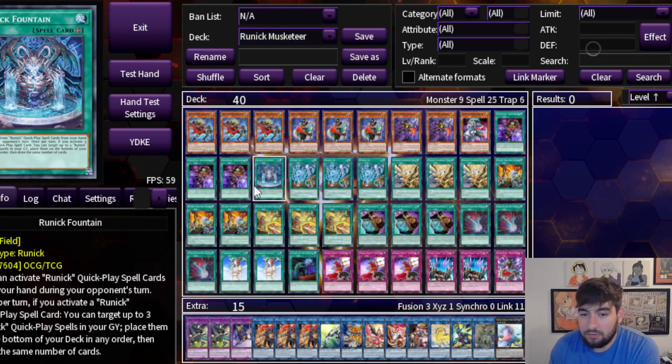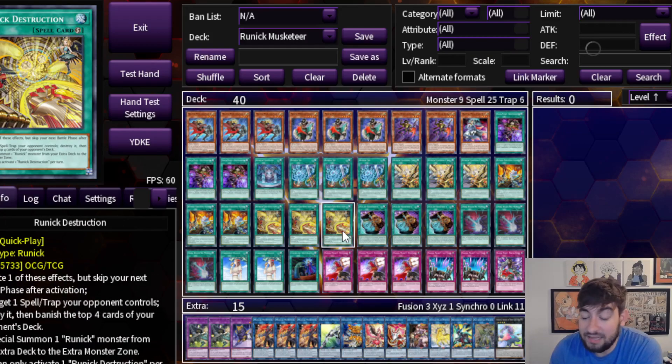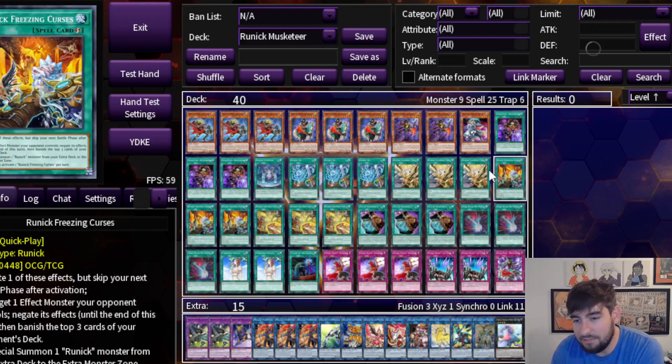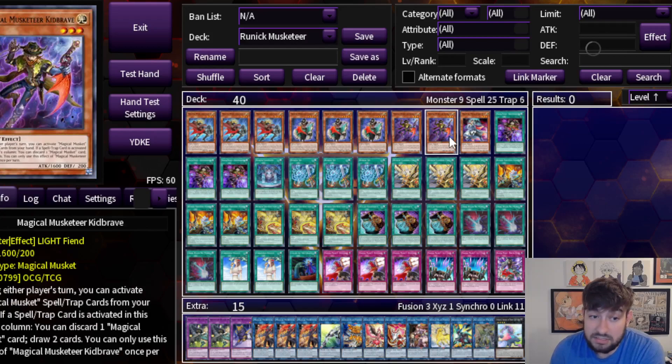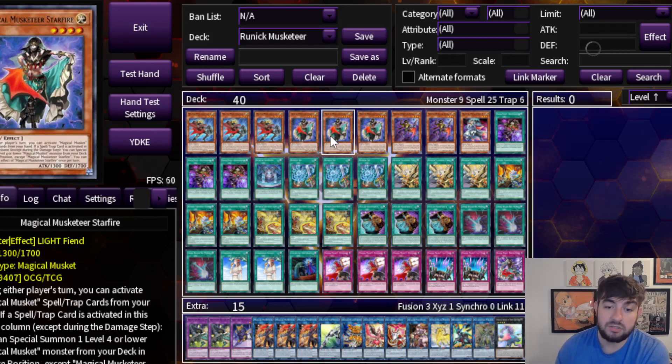Looking at the last build here, the coolest one in my opinion that I think has the most synergy overall is definitely Musketeers. I think this deck is really sweet. I think this becomes the best way to play Musketeers — maybe not the best way to play Runic, but the best way to play Musketeers for sure. We have been waiting for an engine like this for so long for Musketeers — a very heavy spell-based engine that can fire on turn one to trigger your Musketeers. Before, you just had to play Desires and Upstart Goblin, and I even messed around with Instant Fusion just for the possibility of another spell to trigger Musketeers turn one.